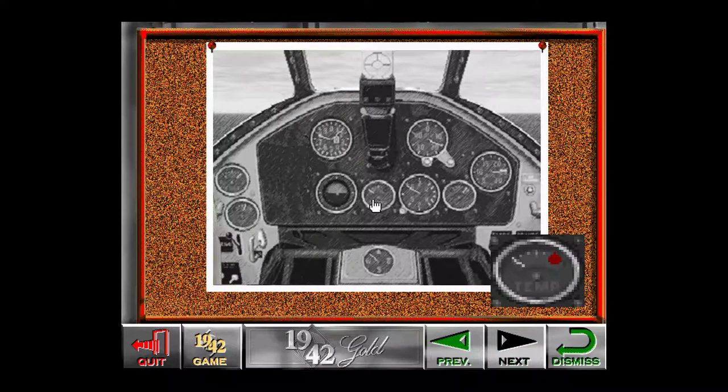The engine temperature gauge indicates the operating temperature of your plane's engine. When flying normally, the needle rests at the middle of the gauge. Running your engine at high RPMs, carrying a heavy load, or flying without oil will cause your engine to overheat. When this happens, it is likely that your engine will be damaged and cease functioning.